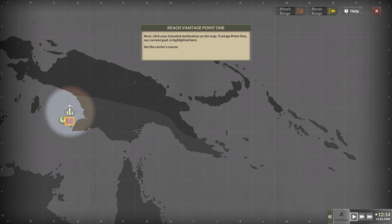Next, click your intended destination on the map. Vantage Point 1, our current goal, is highlighted here. Our course is set. Click the exit button to close the tactical map menu.